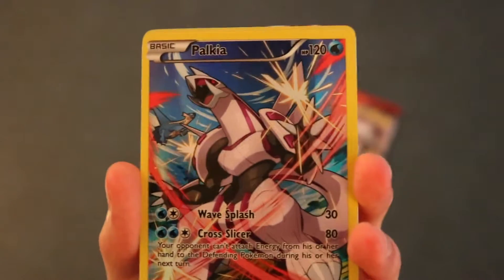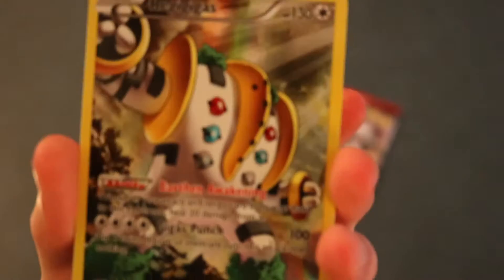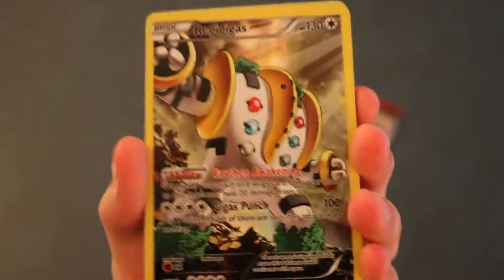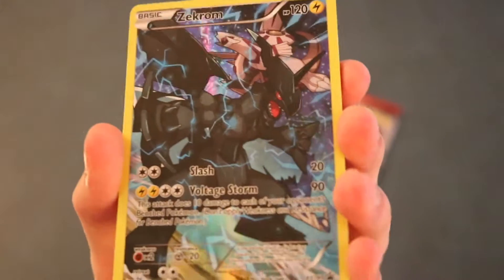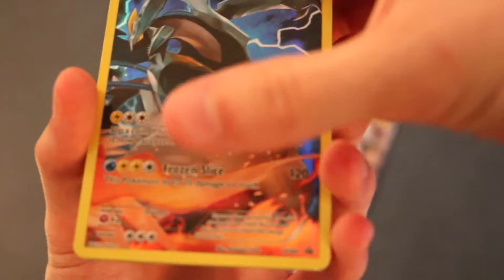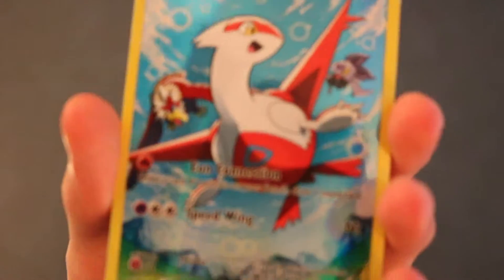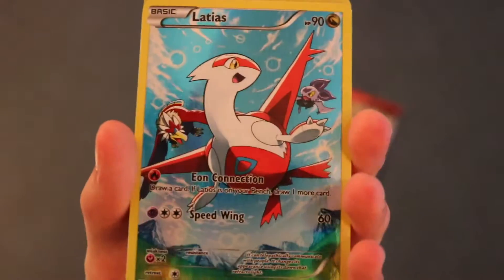So the promo cards that we got in here were a Palkia, which looks awesome - the artwork on all of these cards looks amazing. Regigigas right there. We have a Zekrom. You can see Palkia in the back there, it's pretty awesome. Next card is the Black Kyurem, which looks awesome as well. And Latios - just love that artwork.